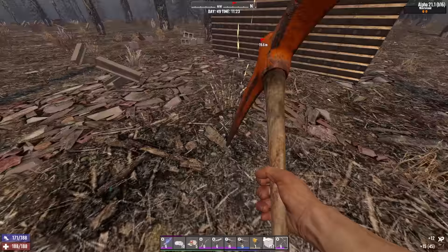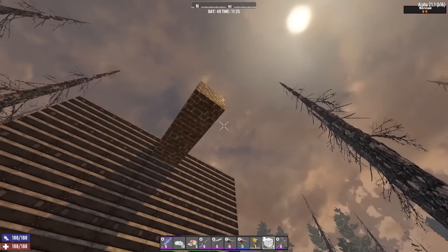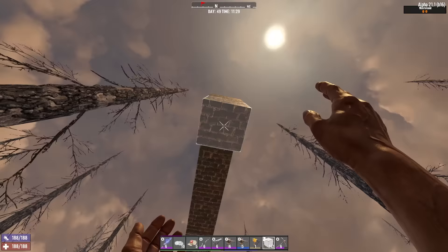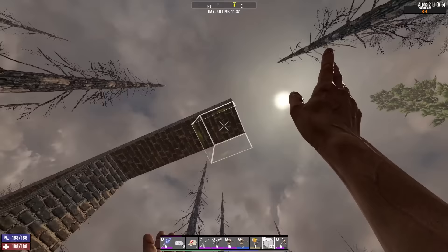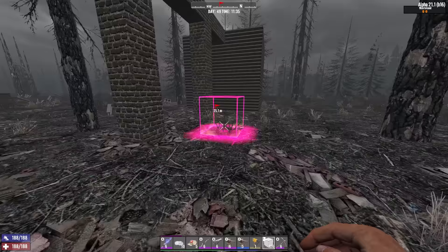Next we want to start with our bridge, which starts from the middle here. If I remember correctly it was three, four, three - so we do a pillar, then four, then a pillar, then three, then a pillar. Then I believe it was seven, and then a pillar. I think that's as far as it goes, and then you do another pillar. Let me chop down some trees to clear the area.